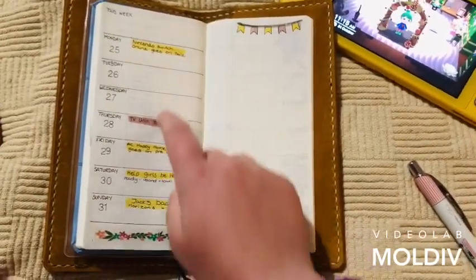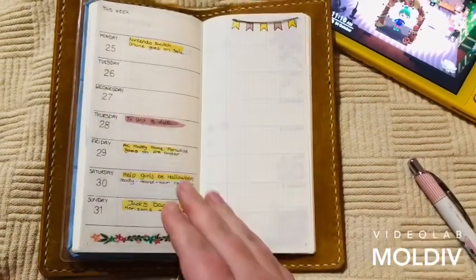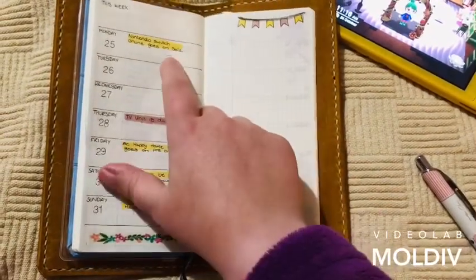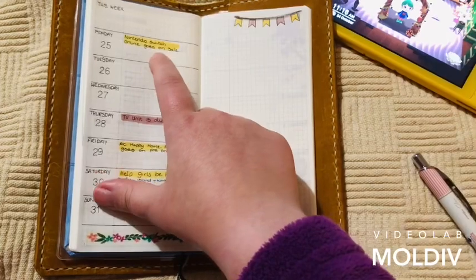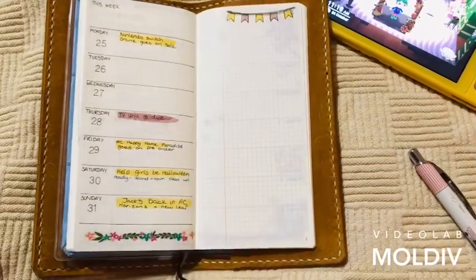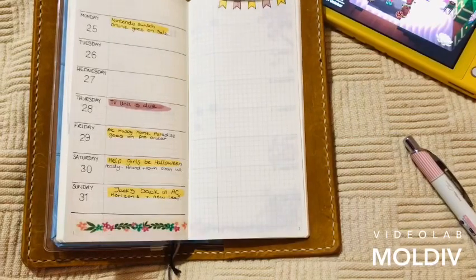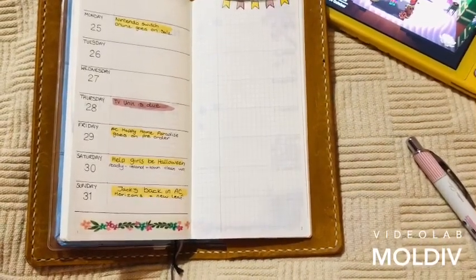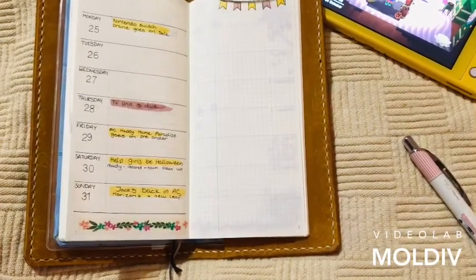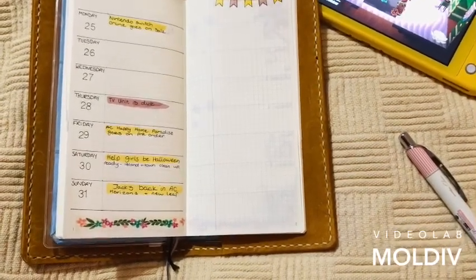So this is the last week of October — I just kept it very simple, and I thought I could use this bit for notes. Nintendo Switch Online goes on sale on the Monday. My new TV unit is coming on Thursday — I'm so excited about that. I'm going for a cube-style setup because I thought it'd be great to keep the Switch in it and the router, and I'm thinking about some little hooks to hang up the controllers inside the cube.